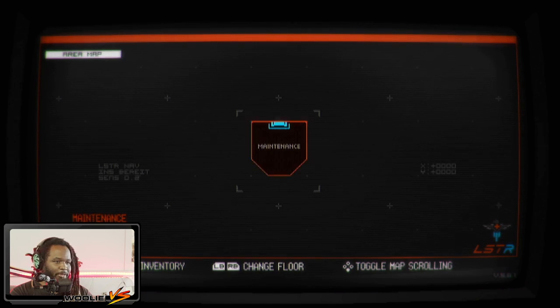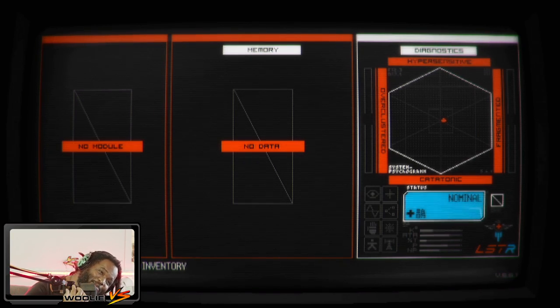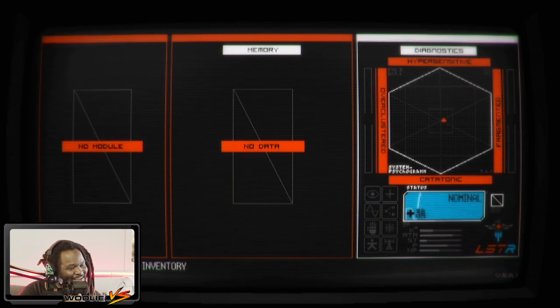Got a little map. Diagnostics screen — catatonic, hyperactive, over-clustered — it's blurry enough on screen that I'm having a hard time reading it. What does that say? Oh my god, over-clustered. The other side — fragmented. This filter is insanely aggressive.